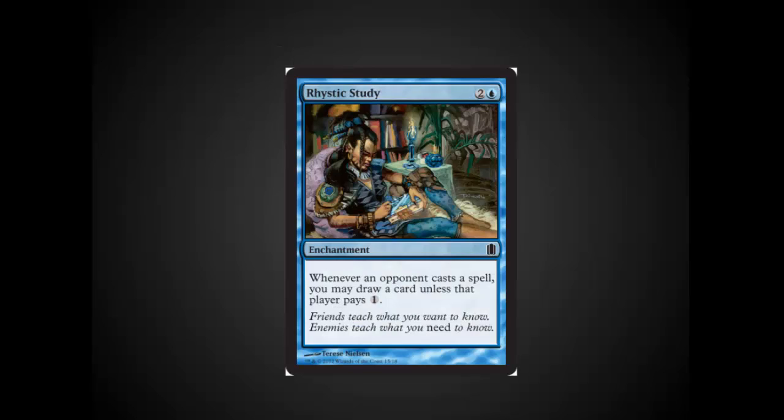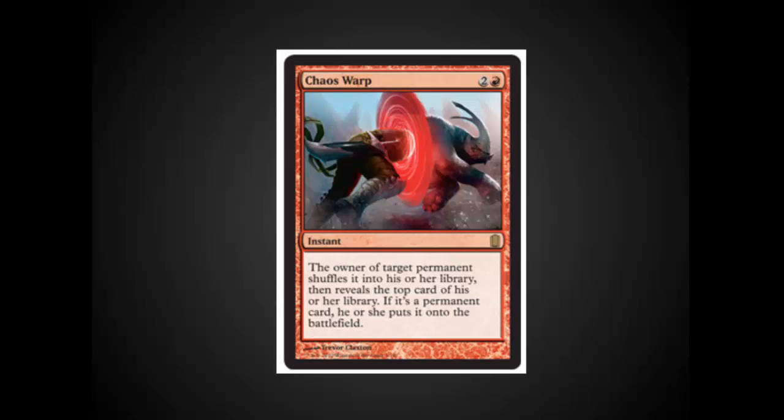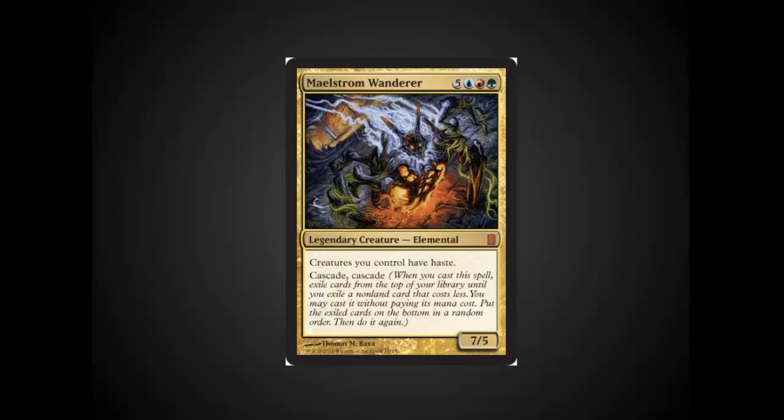Rhystic Study is a nice multi-purpose draw card and a way to pick up some extra card advantage at a very low price. Duplicant is another great card here — I like that they've added artifacts into this, because they can go in anybody's deck. Duplicant at a 6 casting cost exile is a little expensive, but a lot of players really like this card and are happy to see it. Chaos Warp is another one I'm glad to see in foil — it's a very nice utility spell that Red really needed and fits the theme of this pack very well. Maelstrom Wanderer is just amazing; this is one of the absolute best commanders out there. Double Cascade is nearly unstoppable outside of a Time Stop. I've seen some wicked decks with this card, and I can't wait to see it in foil.